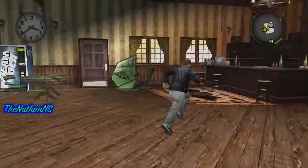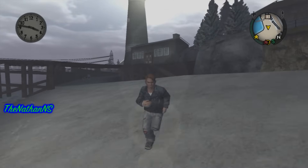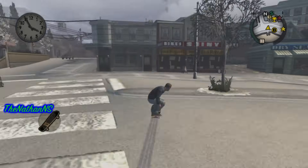Before you go to this race, stop off at your safe house, quickly save or sleep depending on what time it is, and then rush to the next race. This race is outside Happy Endings Retirement Home. If you don't know where that is, I'll show you how to get there from the Beach Club safe house.